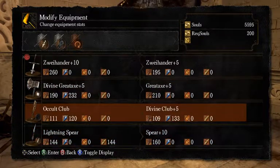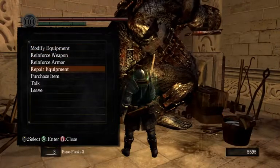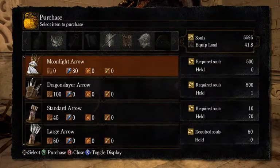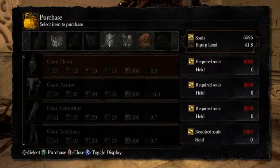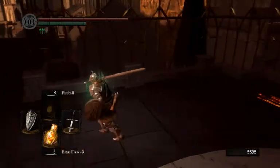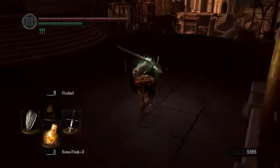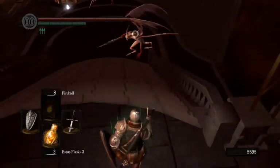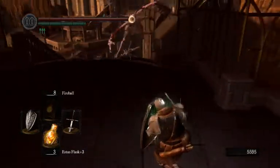Also, if you don't want to have a divine greataxe or whatever, but you still need a divine weapon for the catacombs, going here and turning the occult club into a divine club plus 5 is not a bad idea. He also sells various items. We do need to kill these gargoyles now in order to get that Titanite chunk, which I believe would be wanted for later.